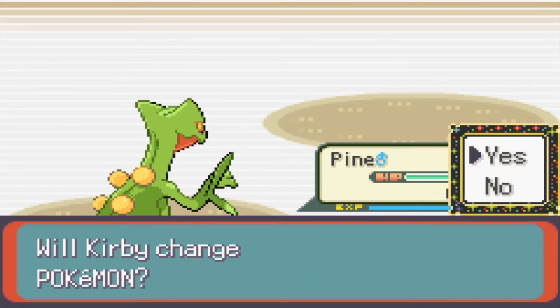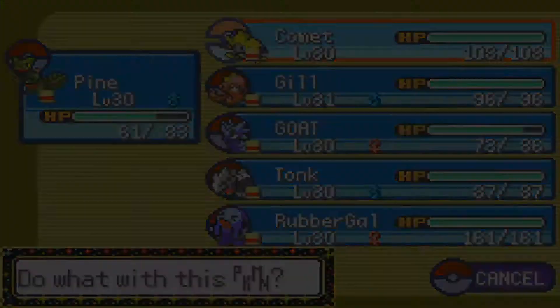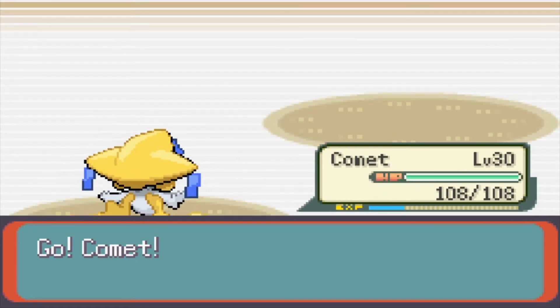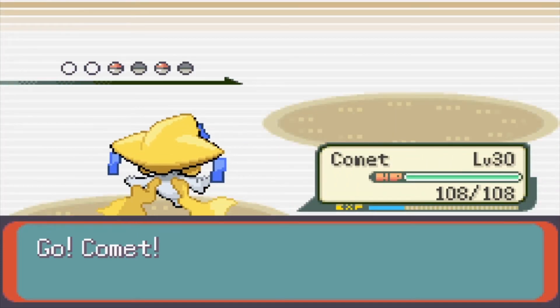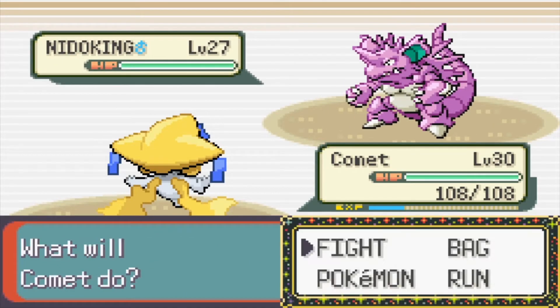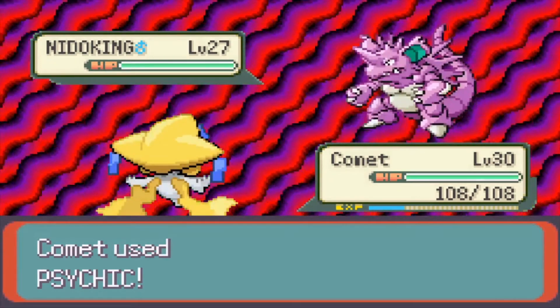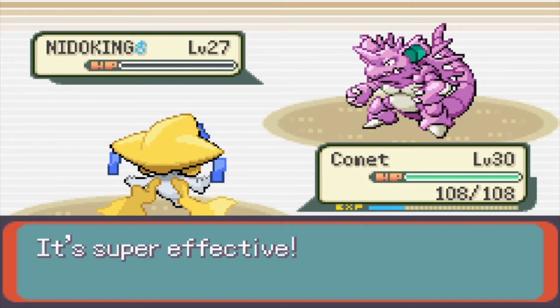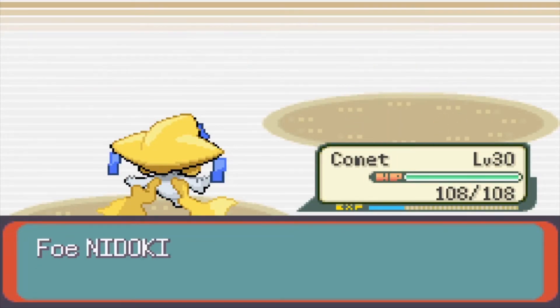He's okay. Now there's a Pokemon that Comet can handle. Nidoking is a Poison/Ground type and you know it — Ground type is weak to Ice, Poison is weak to Psychic. Boom, it's super effective!